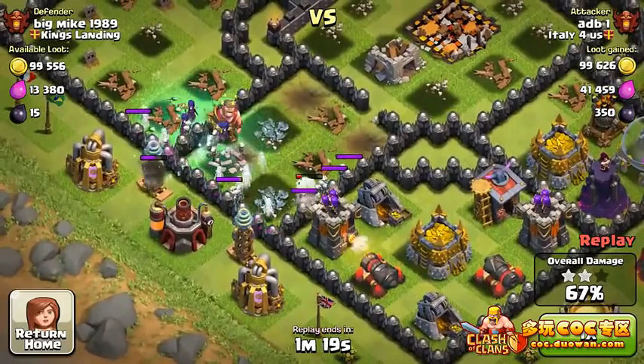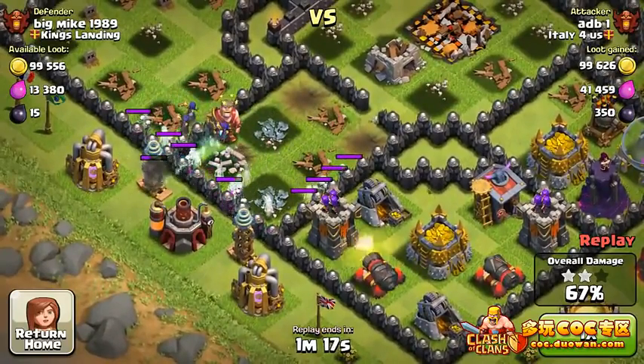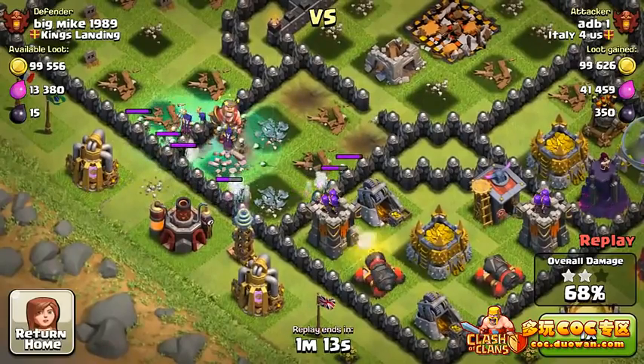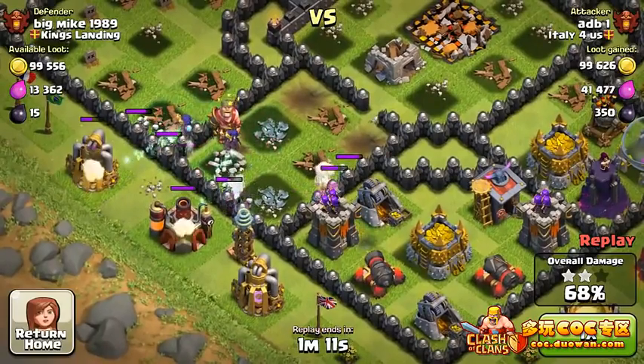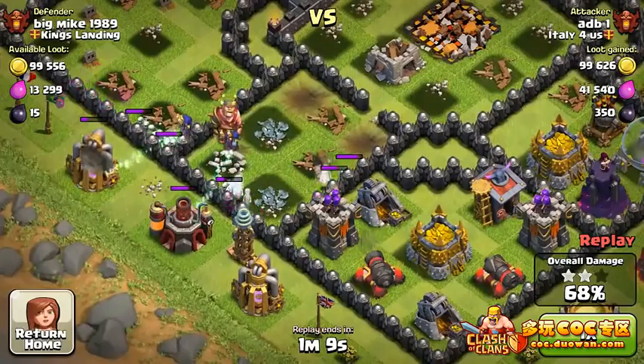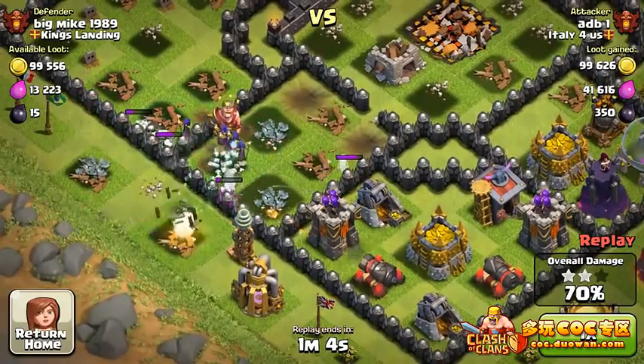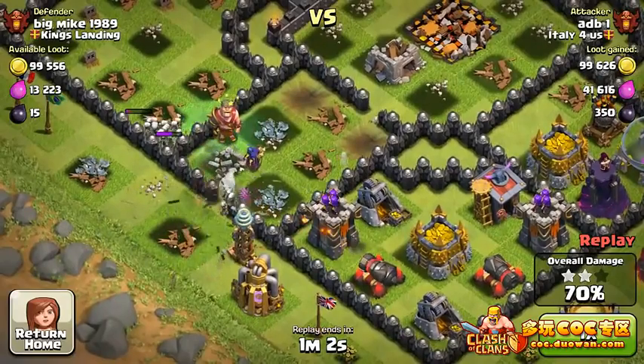Don't rely on your base up here in the trophy count to get trophies — you just have to hope that you don't lose many stars. There's actually a base out there made to only lose one star. I used it, but you do lose that one star each time because it's really easy to get 50 percent. You just won't get the Town Hall and won't get that second or third star.